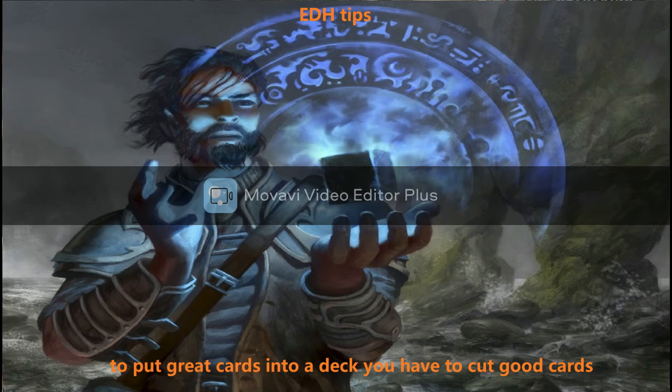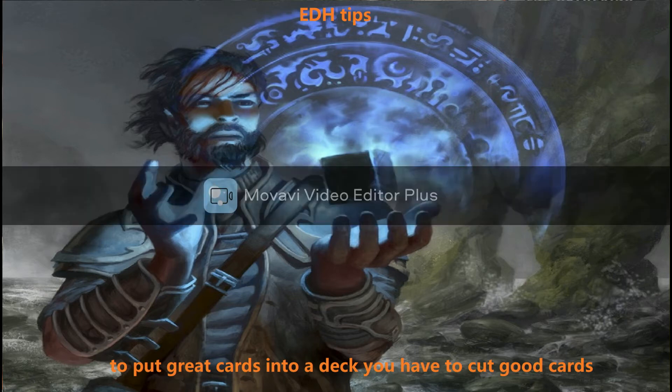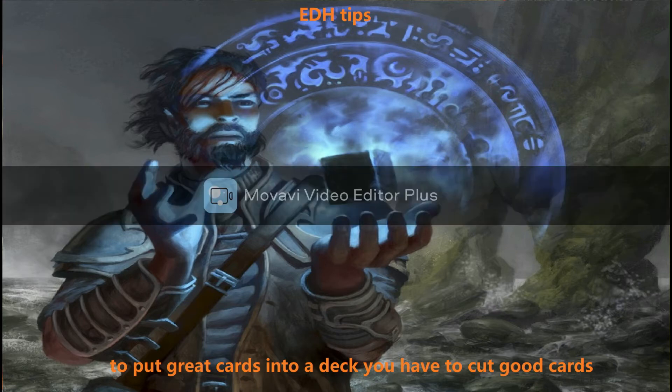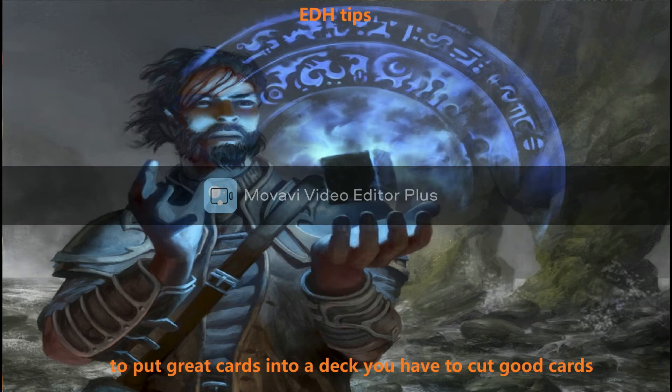A specific example: there's a five-mana creature — I think Keeper of Fable — basically a 4/5 that draws a card whenever you hit an opponent. That was a decent card for a while, but then Toski and Oran-Rief Ooze came out and basically did what it was doing but better. Then cards like Augur of Autumn arrived, which aren't strictly the same but require a slight build-around.